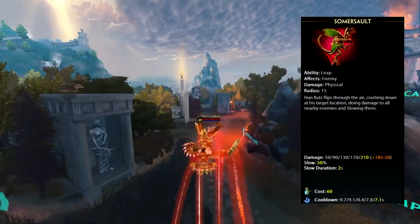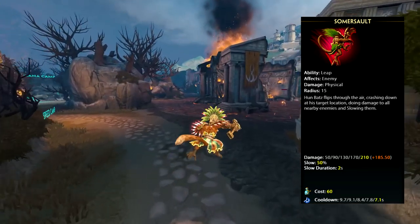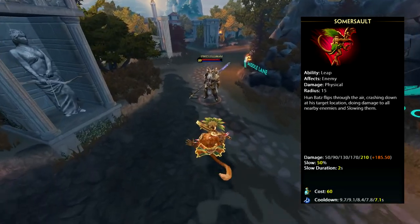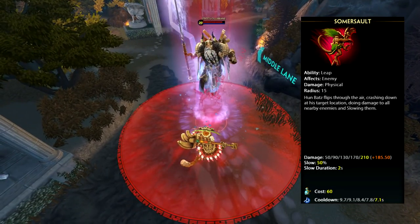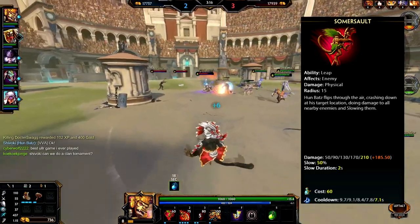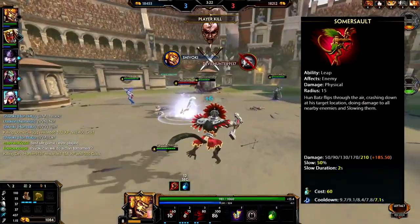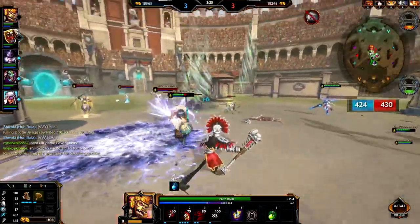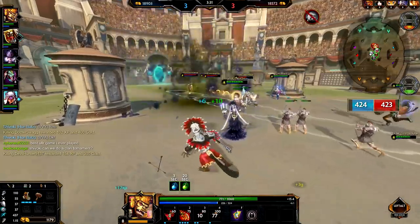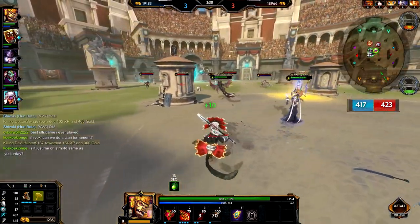I'll be going into detail about how to level his abilities and which one comes first. I see a lot of people leveling the 2 first, and that's definitely a very wrong move. Hoonbots' number 1 is called Somersault — it's a leap ability that affects enemies with physical damage in a radius of 15. Hoonbots flips through the air, crashing down at his target location, doing damage to all nearby enemies and slowing them. The slow never increases — it's always 50% and lasts 2 seconds. The only thing you're leveling up is the damage. It's a skill shot, takes more skill to land than the 2, and I definitely tell you to level this last. The cooldown is very short, which helps him get away or engage.